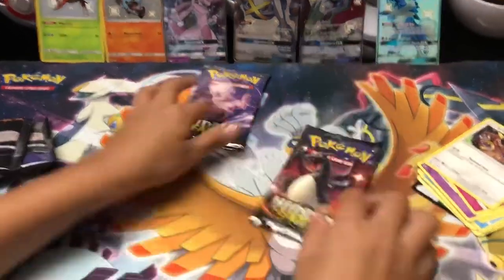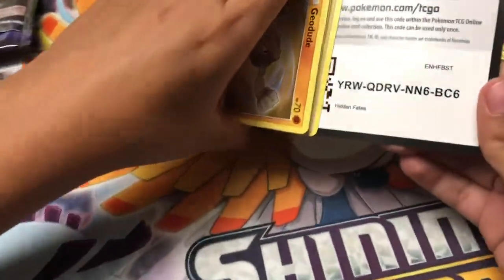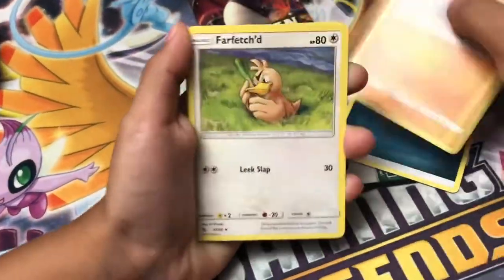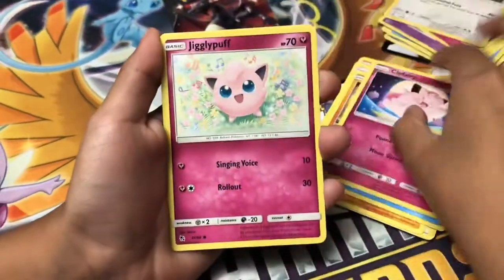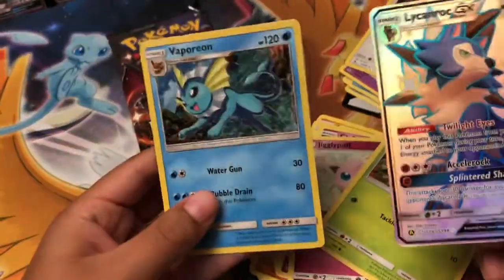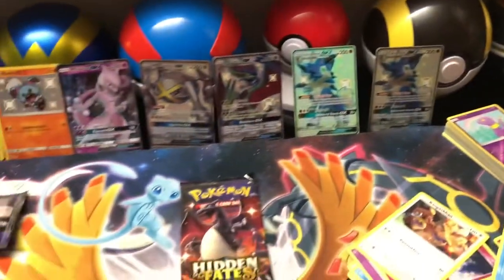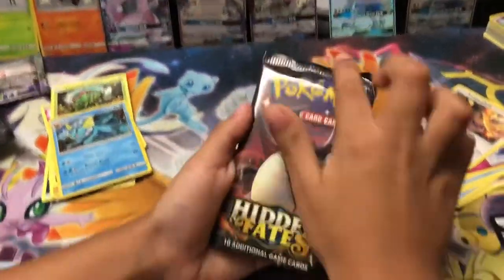Let's open the next pack. We got one, two, three, four — we got five pulls total so far. I hope we get another pull. Gligar, Slowpoke, fairy energy, Clefairy, Caterpie — and another Wimpod Shiny! And a Potion too! Oh my god, another Wimpod Shiny! I'm happy with this pull — this is my sixth pull. This box of Metagross is awesome!